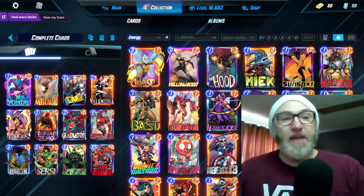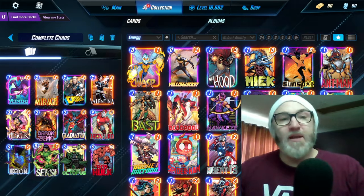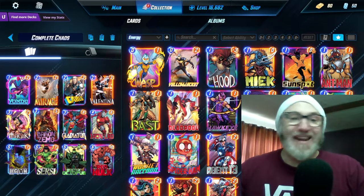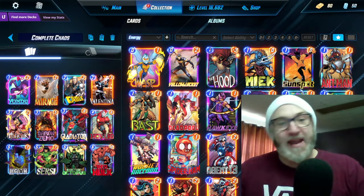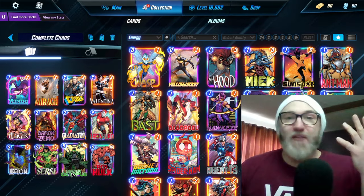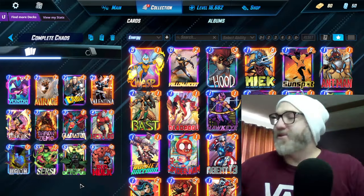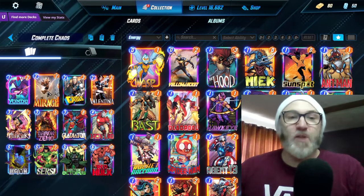Those are pretty chaotic cards. You never know what you're going to burn with Yondu or get with Cable. You never know what you're going to get out of Zemo or hit with Gladiator. And of course, pulling their entire hand with Doc Ock can backfire a lot of the time, especially if they're running Shang-Chi. But it could also win you the game.